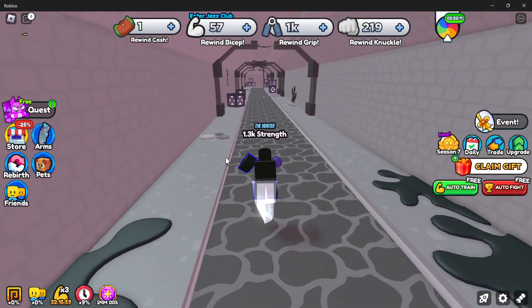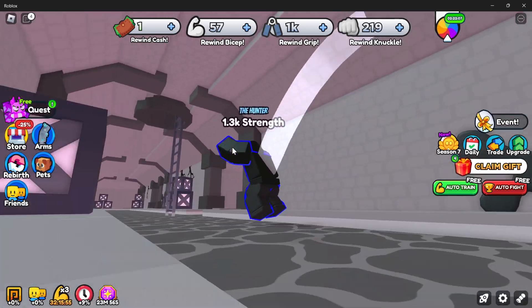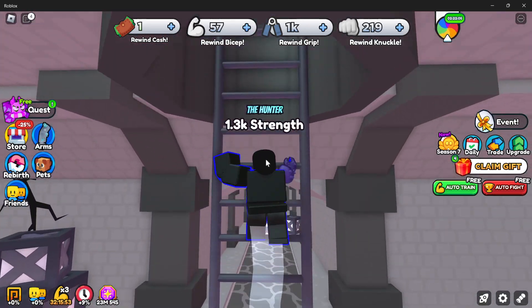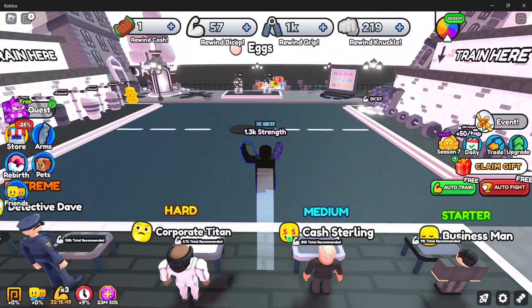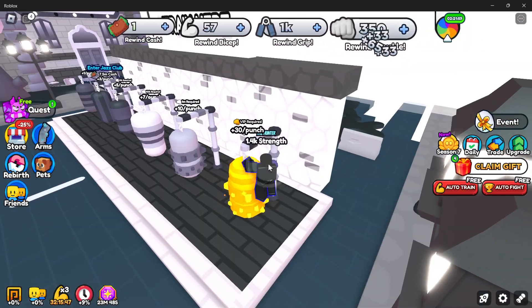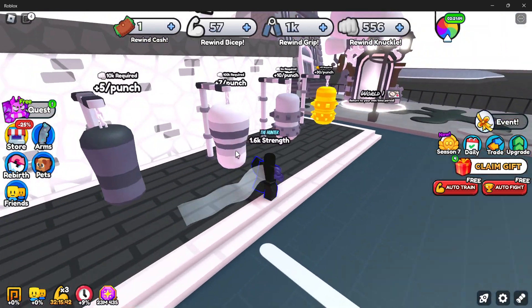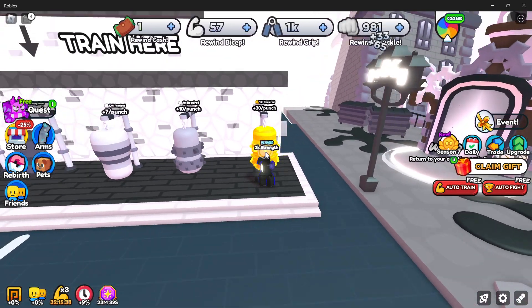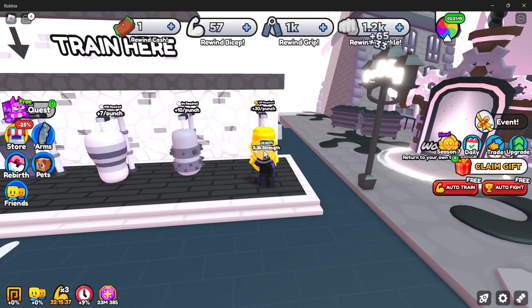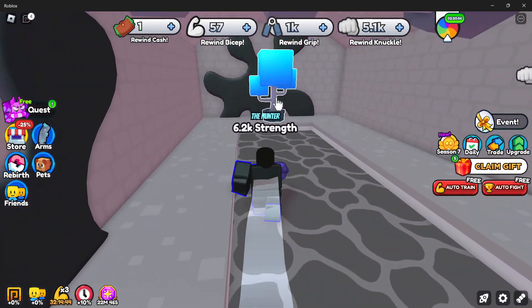So I have 9 out of 10 items, but it turns out for the last one you actually need to break into this wall. That requires 5k knuckle strength, so let's go get that quickly. Auto Train Knuckles — oh, I have access to VIP. I was out here doing this one because I didn't have 10k. Here we are at 5k — we broke that wall.